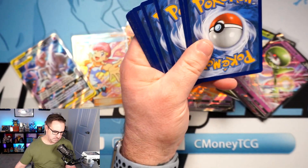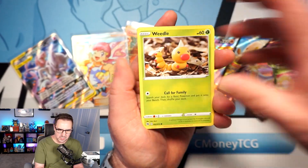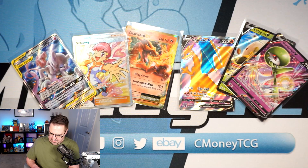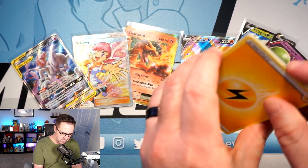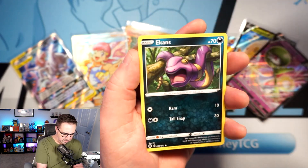Two packs left. Let's power through — I have zero expectations here. Rockruff, Full Heal, Hyper Potion. Next up — I'm sorry if you're offended by me ripping a Cinerace holo. It had to be done. We sacrificed a Cinerace to summon a Charizard in our last pack. Fire for fire — we sacrifice the Cinerace to pull a Charizard. That's what I'm saying. Here we go!